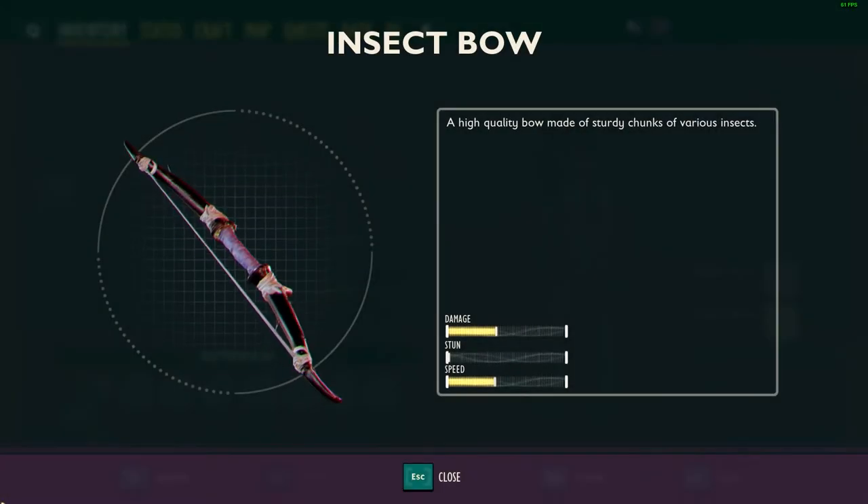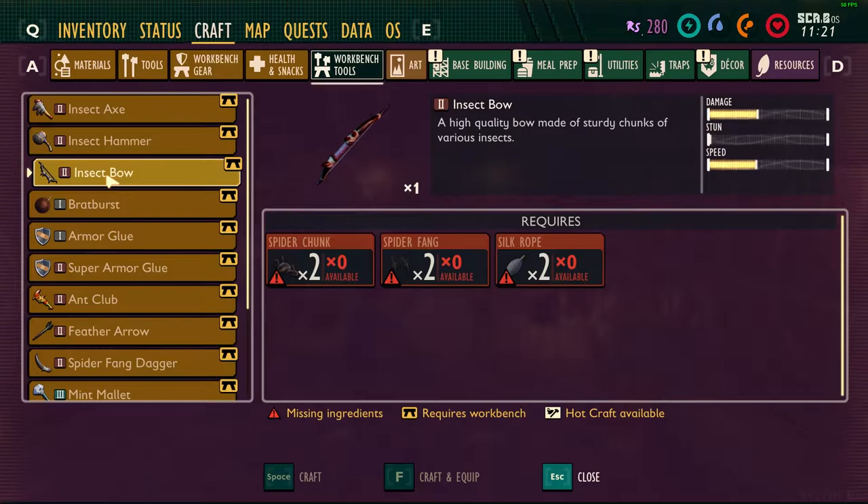The insect bow is a tier two weapon that can be crafted at a workbench. It costs two spider chunks, two spider fangs, and two spider silk to craft.